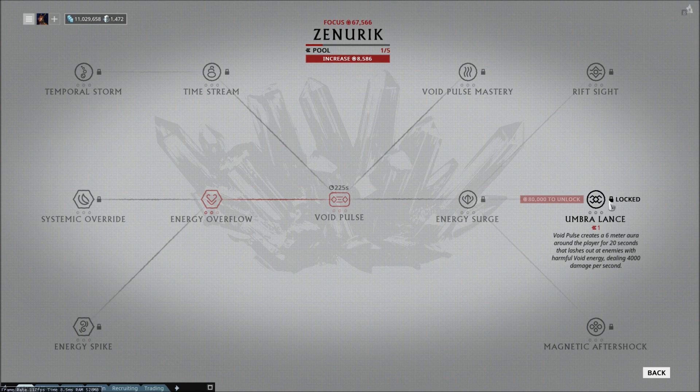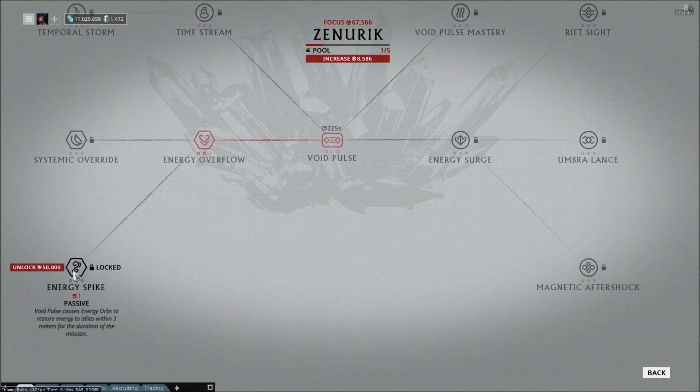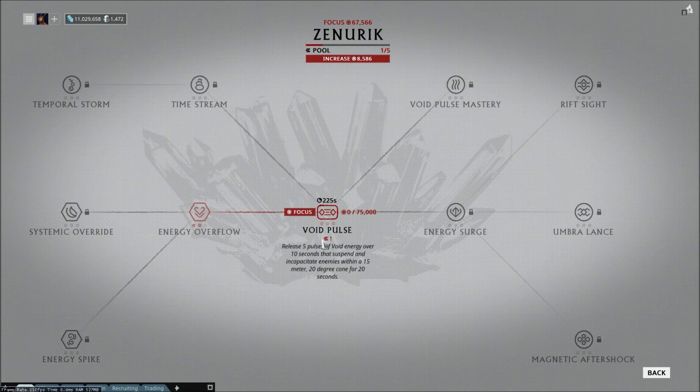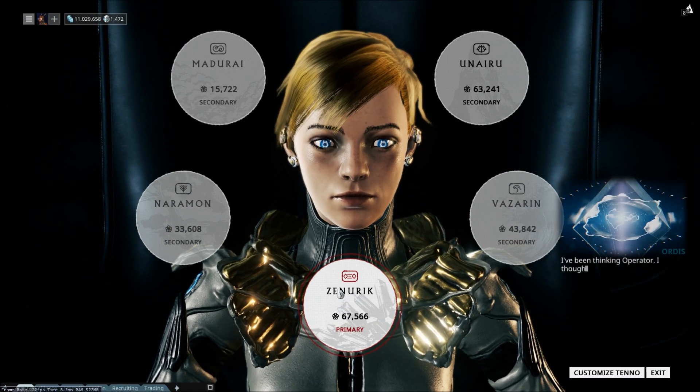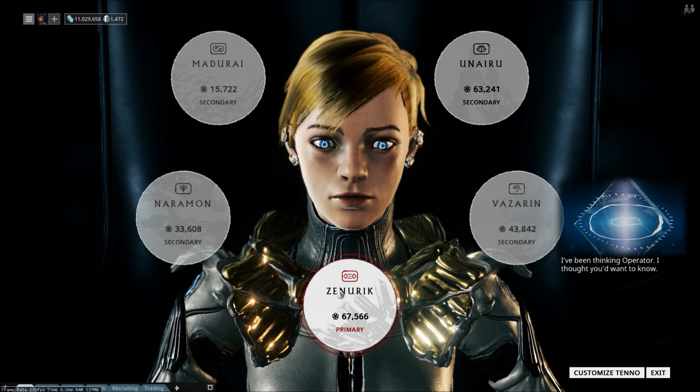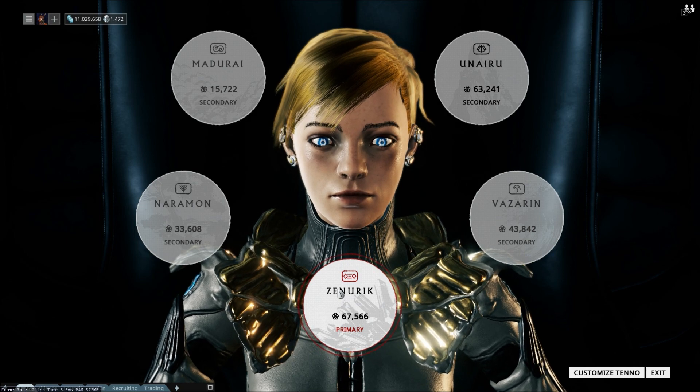Systemic Override is awful — not worth it at all. Umbral Lance is kind of cool but whatever. Energy Spike makes it so when you pick up energy orbs your allies also get energy — worth considering, but probably only if you plan on playing with a specific group that wants that. Basically, whenever you get this tree: never level Void Pulse, max out Energy Overflow, then max out Void Pulse Mastery, and you're done. That's basically what Zenurik is.